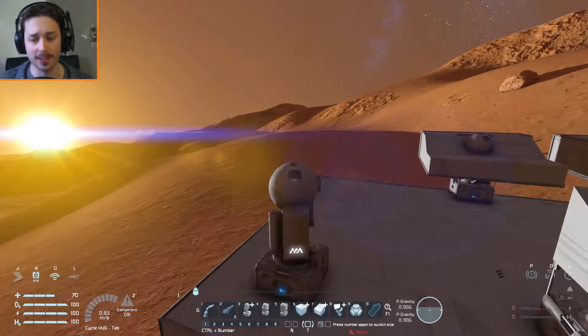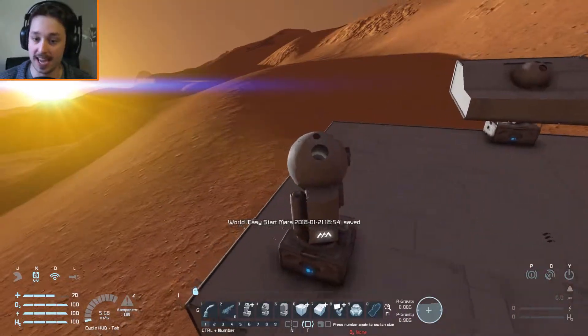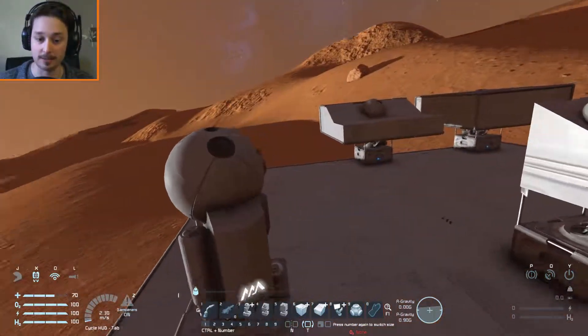These are little point defence laser systems. They're not very strong and they take a lot of time to actually deal damage, but they are very cool. The actual laser units sit on little towers — the towers can rotate, the balls can rotate — and they come in three different variants.